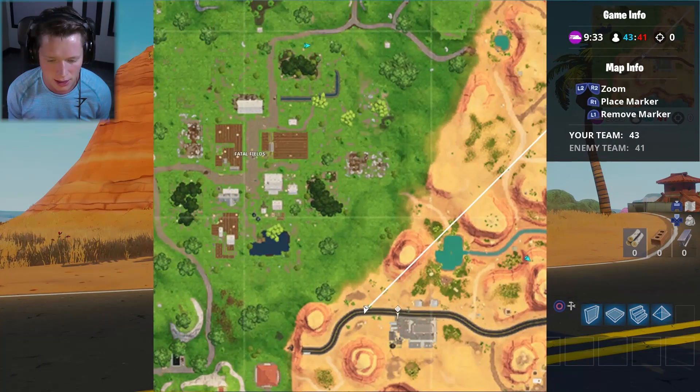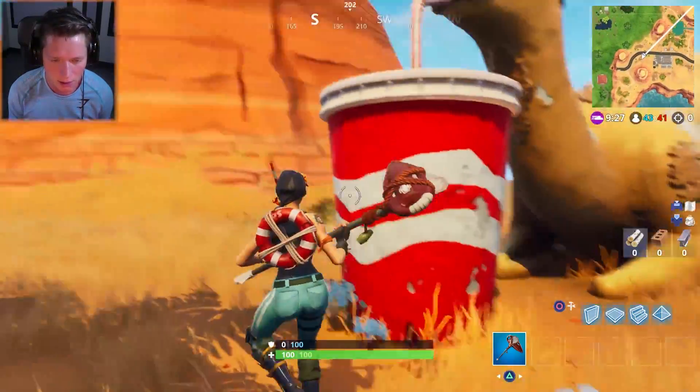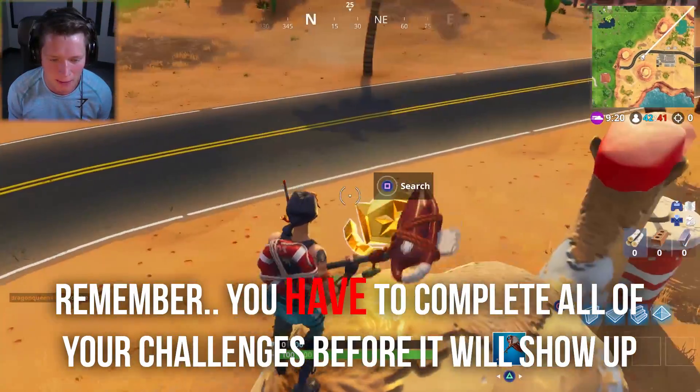It's down here in the desert, kind of next to the first little truck stop area. After looking around, it's actually up top — it's right on top of the camel's hump.